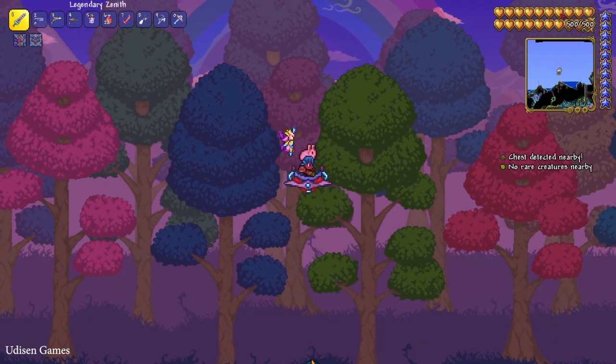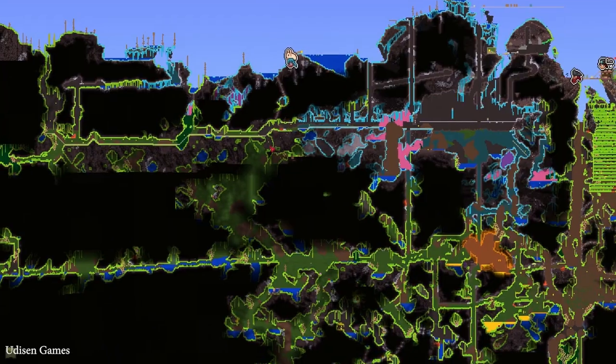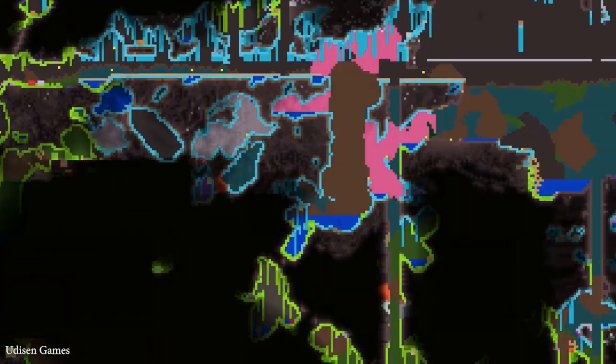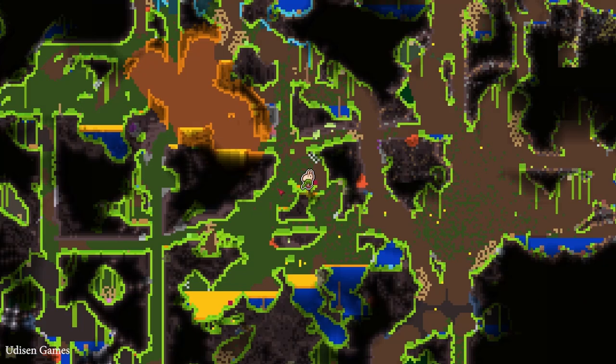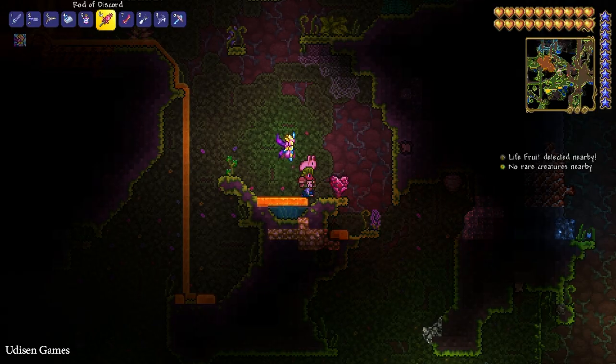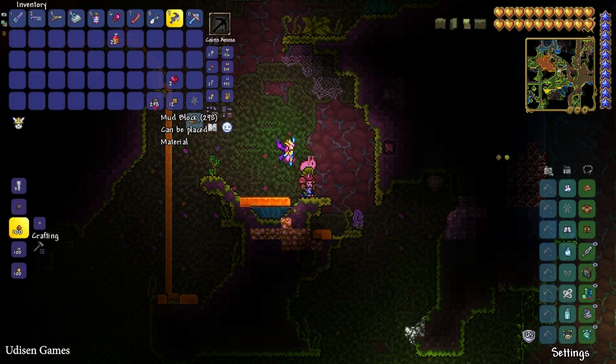Option one, step one: you must have at least 200 hearts. The easiest way to level up hearts is to find an underground crystal. In real life it looks like this, and as a red square on the map. Simply break it with any pickaxe, press the left mouse button to use it as a potion, and receive more health. You cannot receive more than 500.